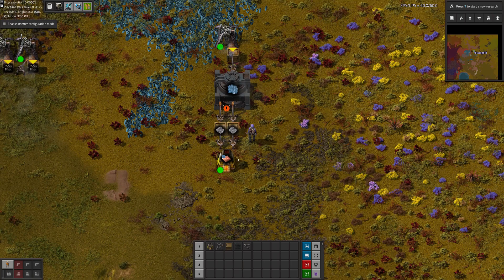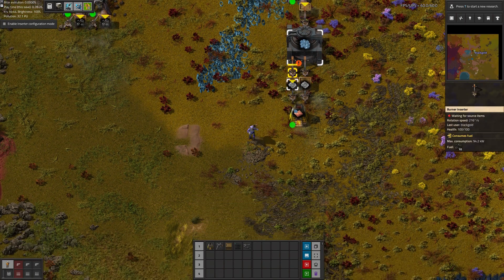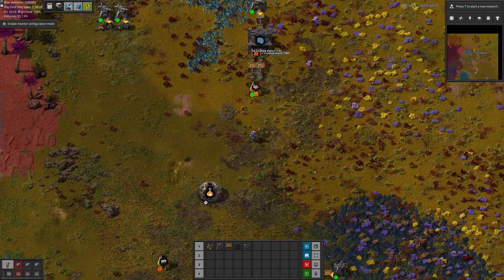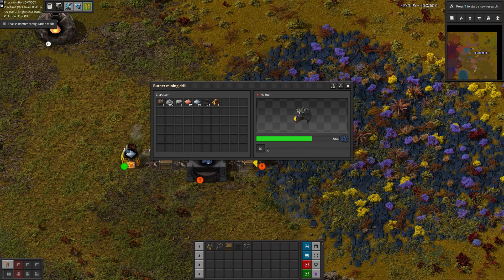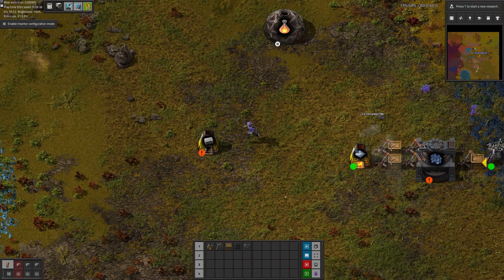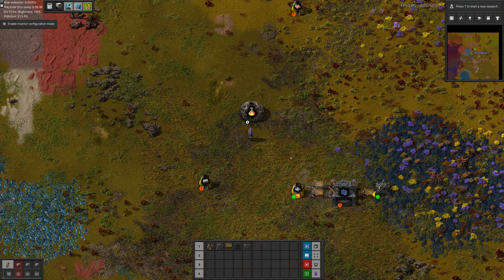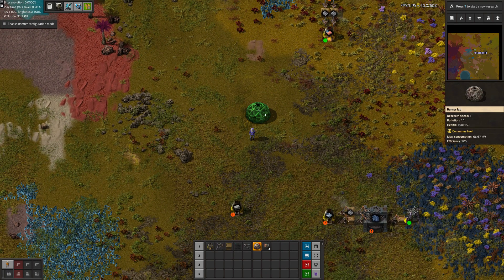You can see how the system — at least this side — is balanced pretty well, so there's no buildup of ore. And not on this side either. Let's move this and put it right there.